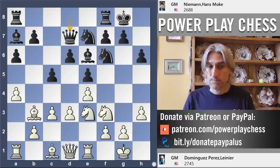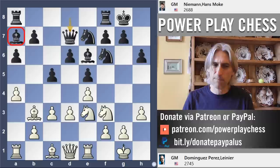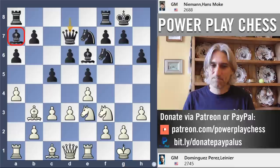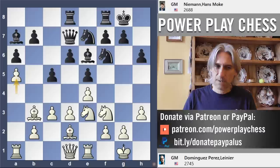Niemann played queen d7 — it looks reasonable, black has pretty good coordination. The only piece that does look a little bit strange is that bishop on a7, but that can come into the game. Bishop d2, rook d8, and a5. Here is where the position starts to look very nice for white. This pawn cramps the b7 and a6 pawns, and that's a little bit uncomfortable.